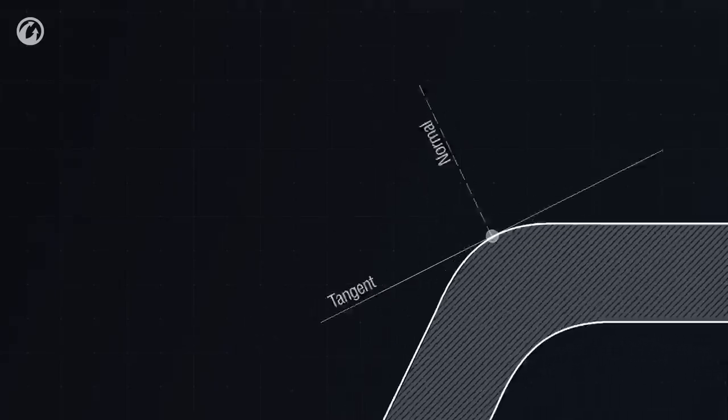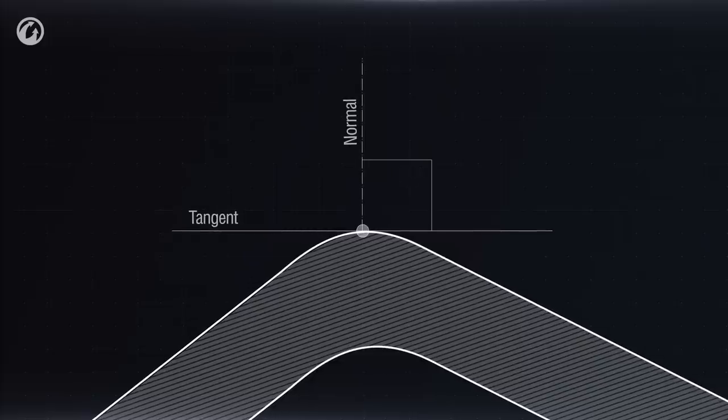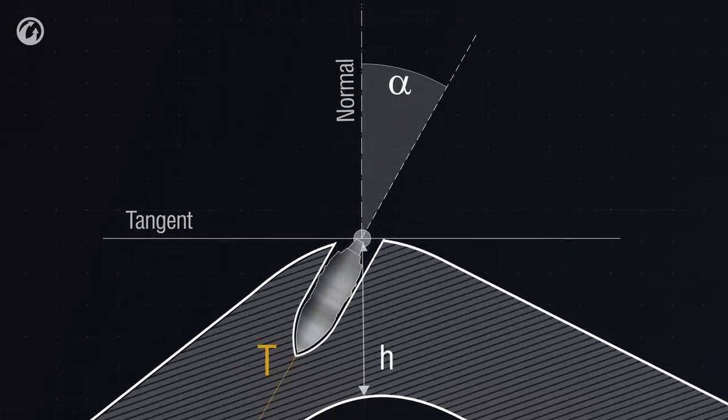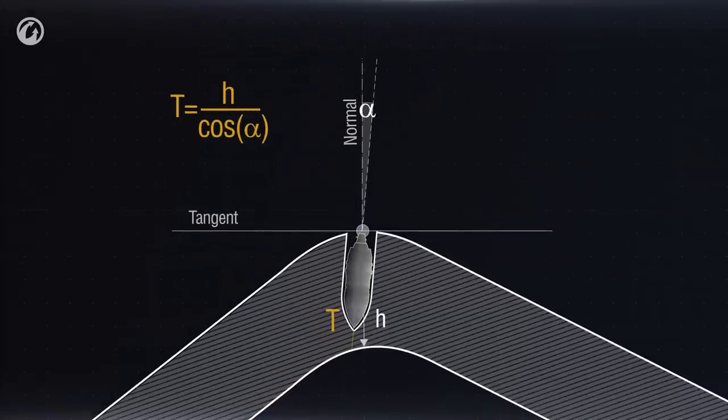Let's take a point on the armor and draw a tangent and a normal through it — a perpendicular line. The shell's angle of entry is the angle between the normal and the projectile's trajectory. In this case, the shell has to penetrate a much thicker layer of armor. The relative armor is calculated as the ratio of the nominal armor thickness to the cosine of the entry angle. The smaller this angle is, the higher the chance of penetrating the armor, and vice versa.